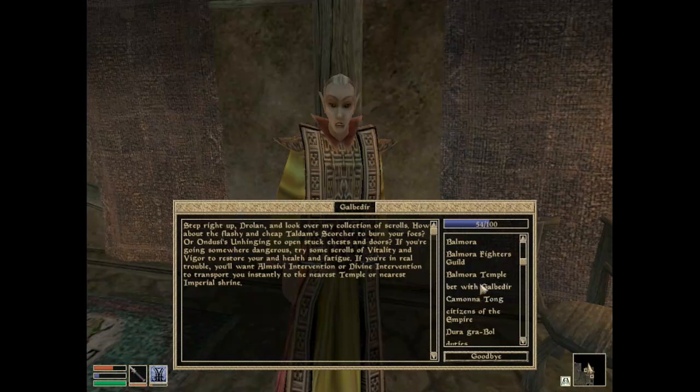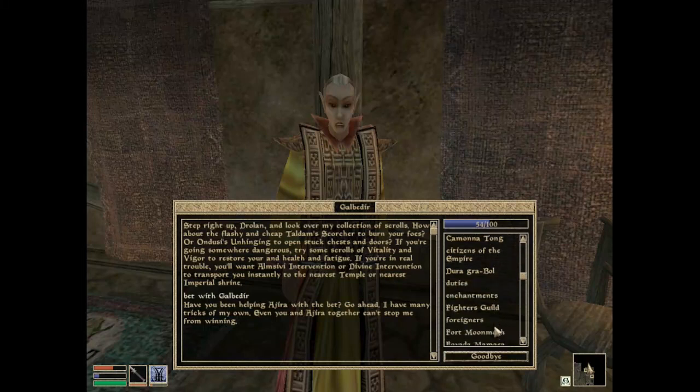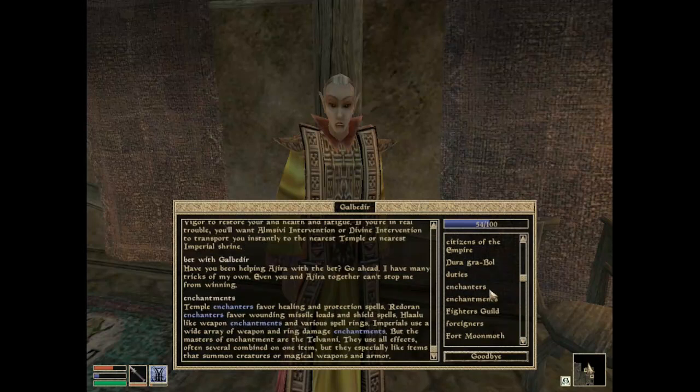Have you been helping Ajira with a bet? I have many tricks of my own — even you and Ajira together cannot stop me from winning. About enchantments: Temple enchanters favor healing and protection spells, Redoran enchanters favor wounding, missile loads, and shield spells, Hlaalu like weapon enchantments and various spell rings, and Imperials use a wide array of weapon and ring damage enchantments.